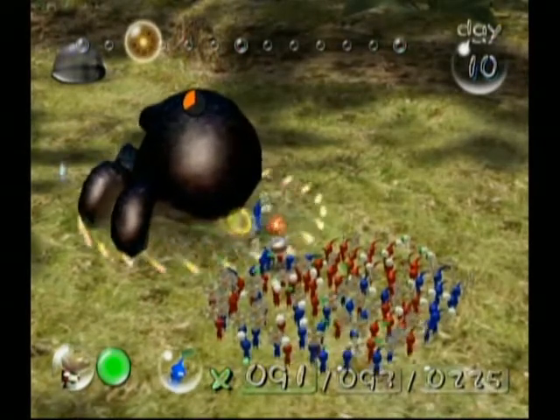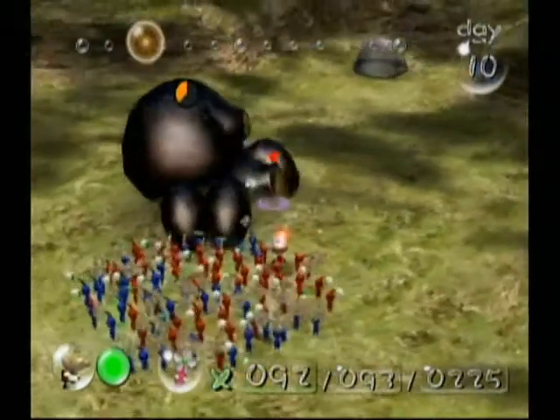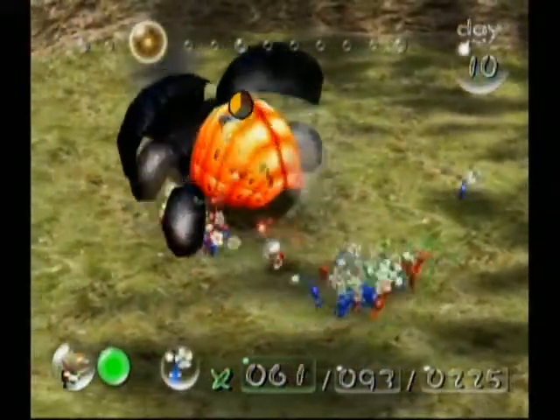Blue Leaf! I've lost seven Pikmin to this guy. He should be dead in this turn — and before I get to what I was going to say, if you take him back to your onion he gives you 50 Pikmin. Yeah, 50. And we're gonna let our blues take that.